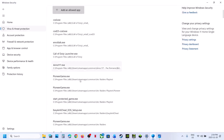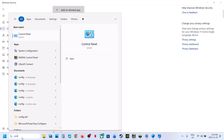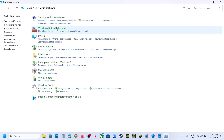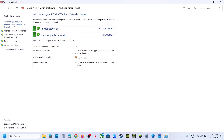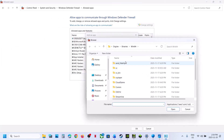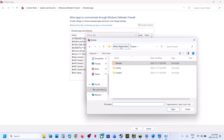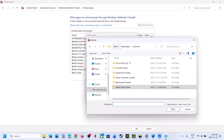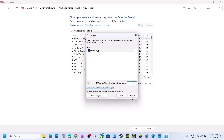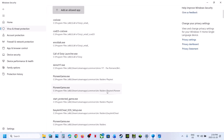Type 'Control Panel' in the Windows search box, click Control Panel, go to System and Security, Windows Defender Firewall, then Allow an App or Feature Through Windows Defender Firewall. Click Change Settings, Allow Another App, click Browse, go to the game installation folder, select the game EXE file, click Open, then Add. Once the game is added, launch the game and check.